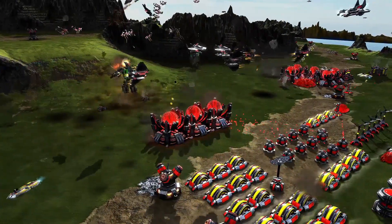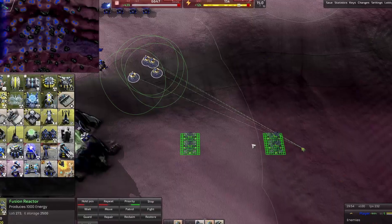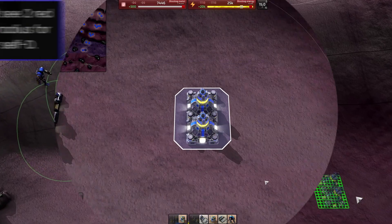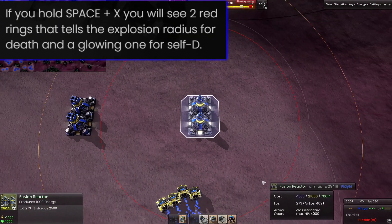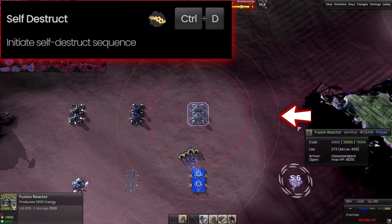But beware! Buildings explode when destroyed, and this can cause a chain reaction — devastating! To prevent this, space your buildings out. Once a building or unit is placed, click on them and hold space plus X to see two red rings that show the explosion radius for death and the glowing one for self-detonation.